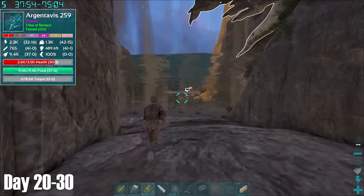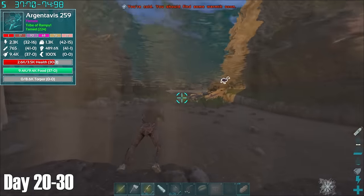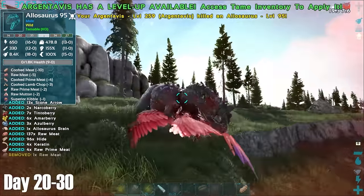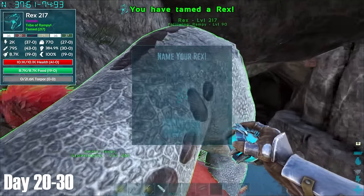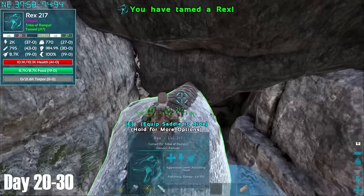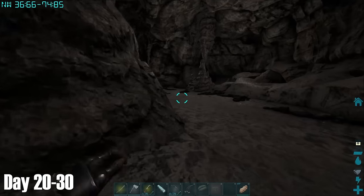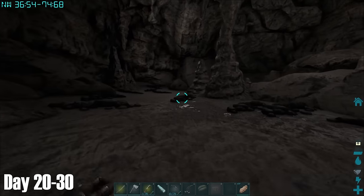Behind this waterfall was a mini cave, which would actually land right up until you pass the waterfall. After almost bleeding my Argy to death while killing an Allosaurus to get some prime for the Rex, I waited with it while it tamed up, and I was pleasantly surprised to see that it actually came out with 41 points in HP. After acquiring the Rex, I briefly explored the waterfall cave — it was nothing special, but probably quite a hidden spot for a small, newly starting tribe.